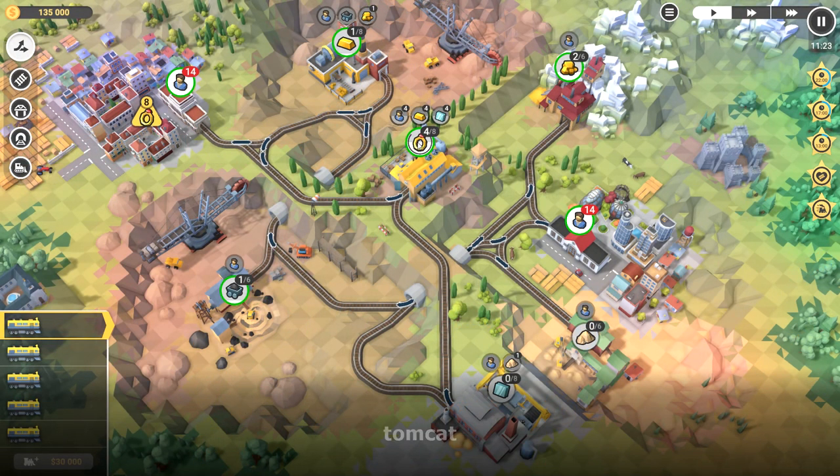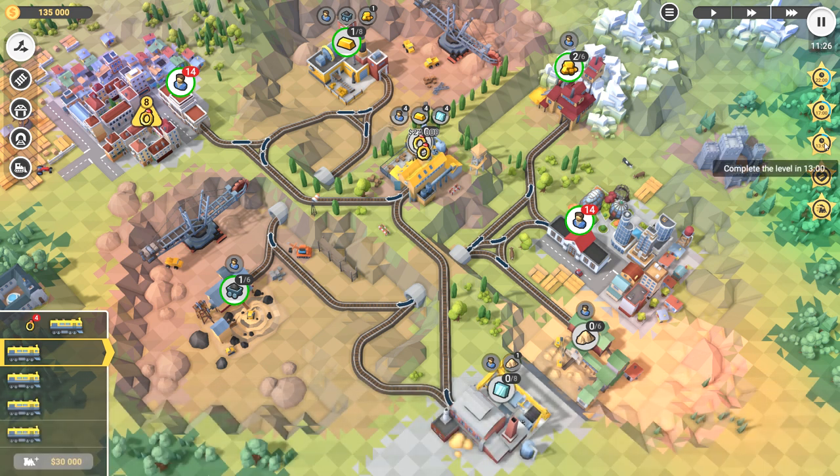Here we are, this is my playthrough. Nothing much has changed — a few things in the junction area towards the town — but all I really did was pause the train and make better use of the pause mechanic. I almost forgot to change the switch, but look at that time — brilliant.